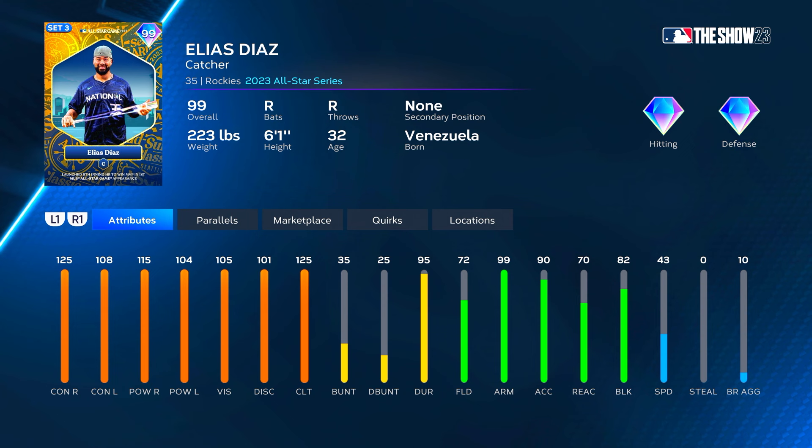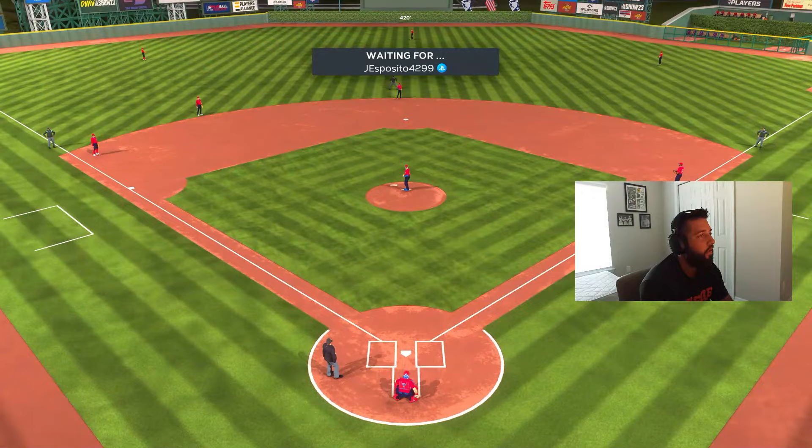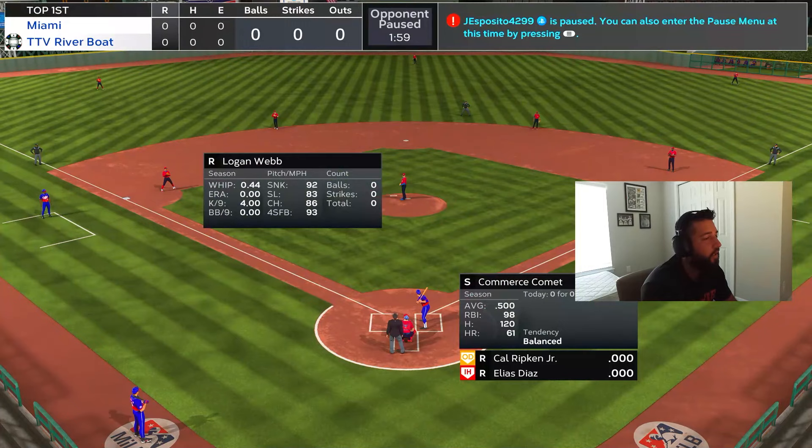We're going to play him behind the plate and hit him third — let's get after it. Our opponent is J. Esposito, 4-2-9-9, and he's got Logan Webb on the bump — supercharged Logan Webb. We've got — I don't even know how to say his name honestly — on the bump for us.